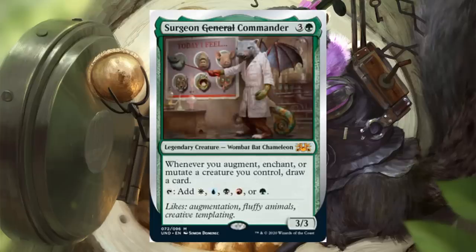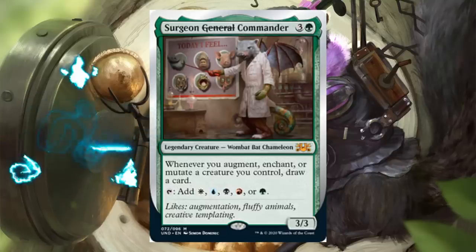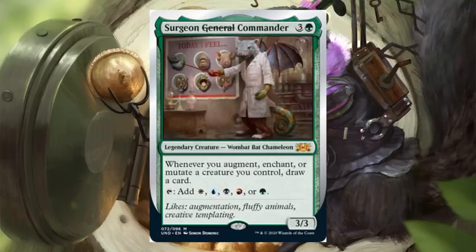Surgeon General — crossing out 'General' because commanders used to be called generals and now it's commander. Green and 3, Mythic Rare 3-3, legendary creature Wombat Bat Chameleon. Whenever you augment, enchant, or mutate a creature you control, draw a card, tap, and add either white, blue, black, red, or green mana. We know what enchant and augment are, but mutate is a mechanic coming in a future set — perhaps as soon as Ikoria. I feel like the mutate mechanic might make sense there.